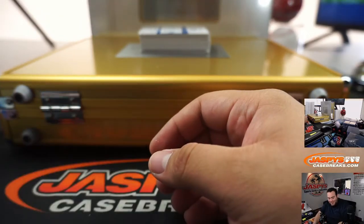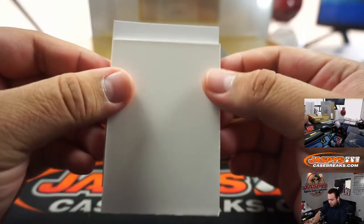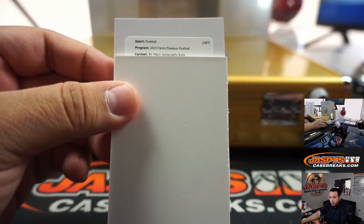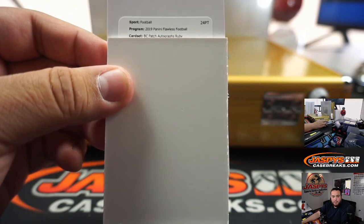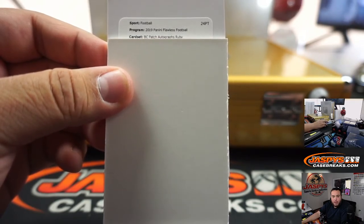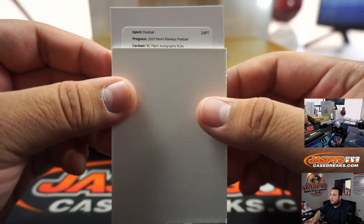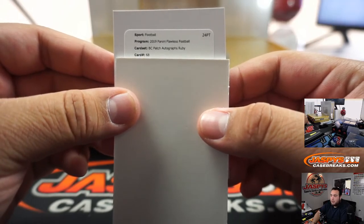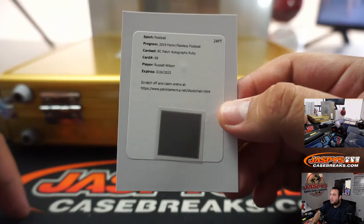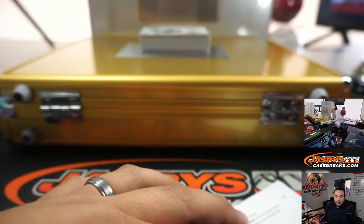It's definitely Flawless. Alright, here's the first blockchain. Patch autographs ruby. Let me quickly go to the checklist, go to the Ps. Patch autograph rubies are out of fives. Card number 68, that's Russell Wilson. Seahawks going to Eric. Those are out of fives.